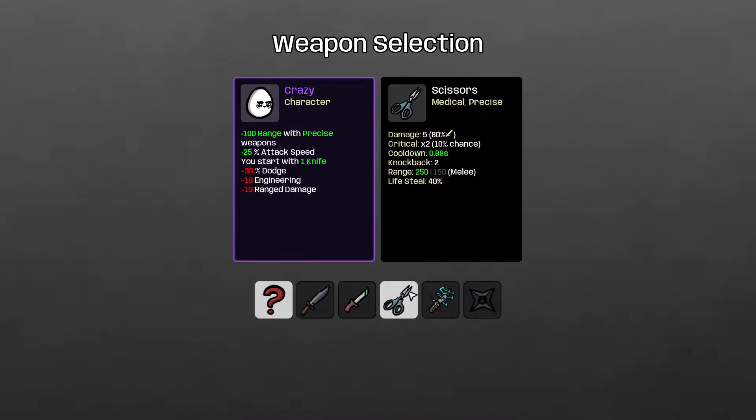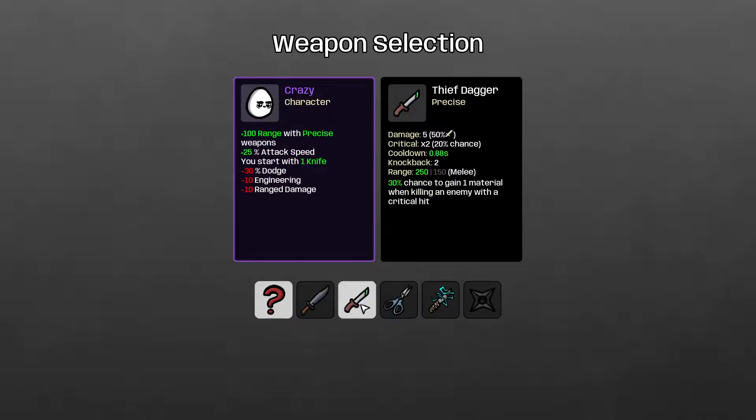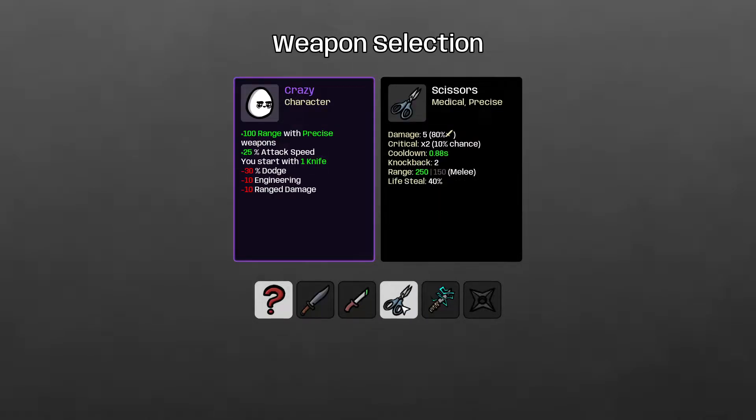Let's look at what you can start with. We have the knife, the thief dagger, and the scissors. Scissors is a medical weapon in addition to being precise, which means it has very high base life — 40% life built into it. The downside with medical weapons is they're pretty low damage and a little bit slower, so not very effective at dealing damage but very effective at healing from attacks.